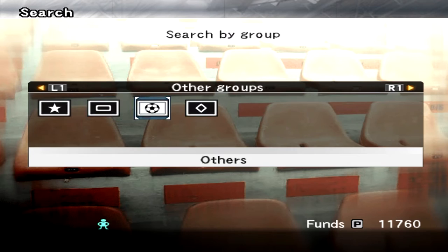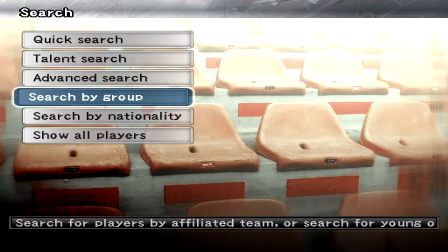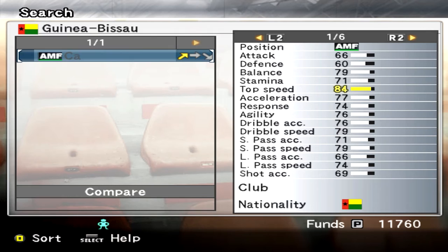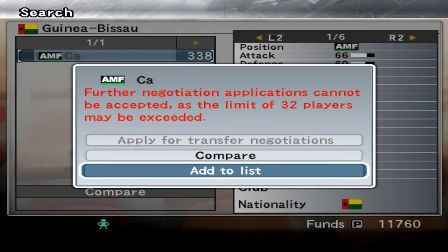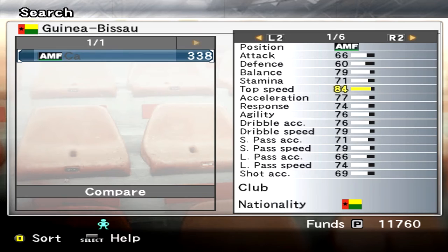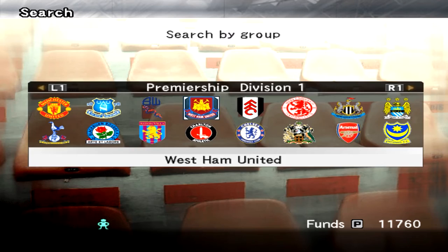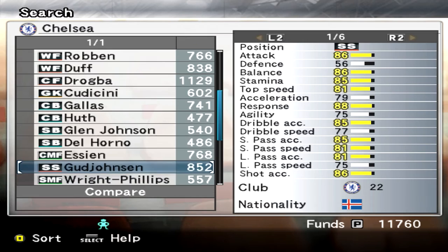We've got one more bid left. One player I was looking at earlier — I think he plays for... there he is. Sa or Ka or whatever you want to call him. I have a limit of 32 players on my team so I can't go for him at the moment, but he does look pretty good and he's really young at 18. I bought him on a Master League in PES6 actually and he was really good. Maybe that could be an option, but we've got one left so we may as well try and use it up.